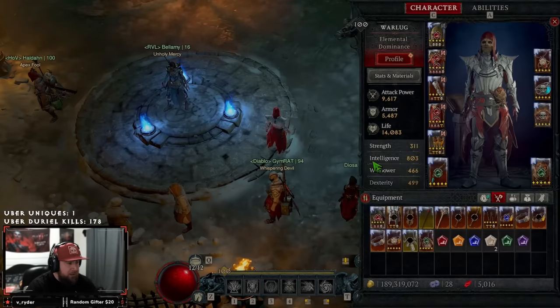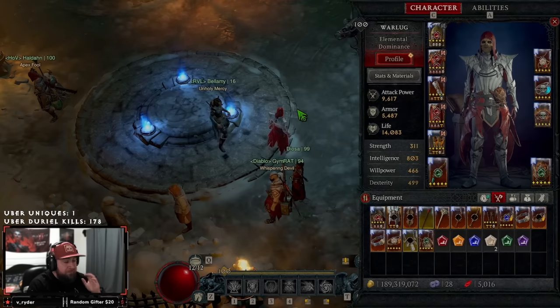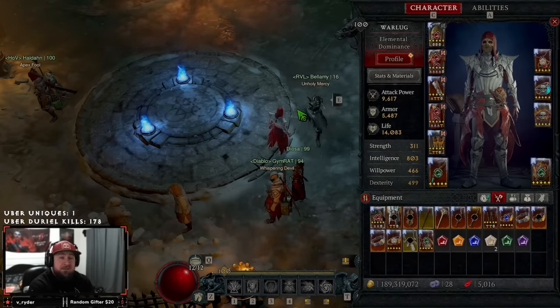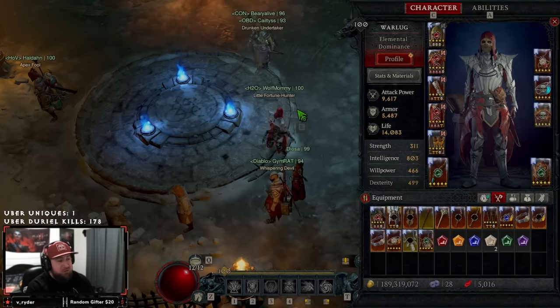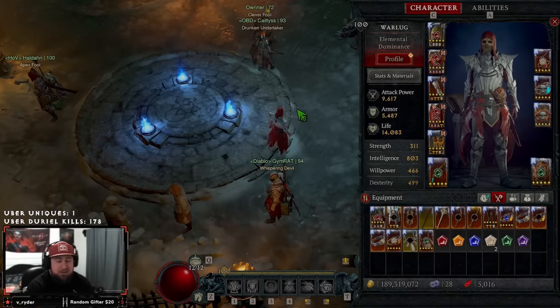What's up guys, War here, welcome back to the channel. Today I wanted to bring you an updated build guide to my Almighty Sorcerer Ball Lightning build. This is going to be the final form of the build, and this is the version I'm taking in to fight Zir. We're going to go over everything you need for the build: the gear, skills, paragon board, vampiric powers, and options if you want to swap things out.